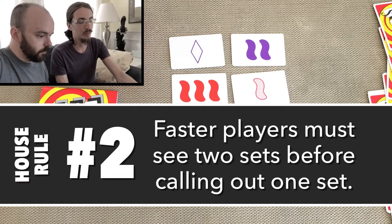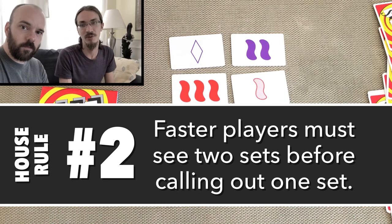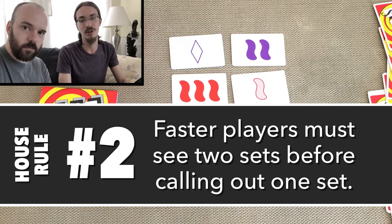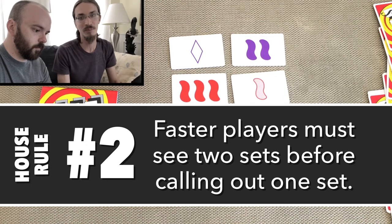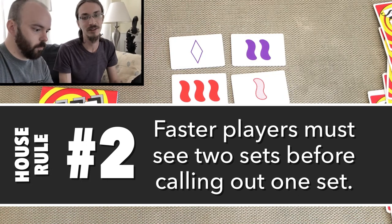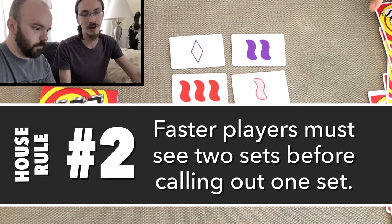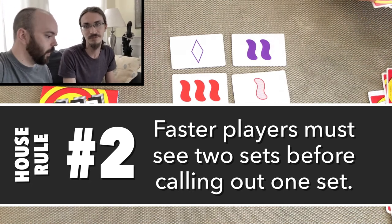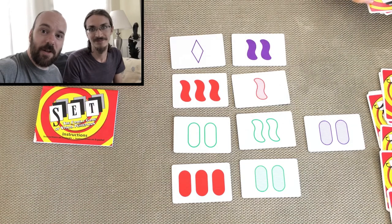One more thing we want to talk about is a house rule: you can wait until you have spotted two sets before you call 'Set.' So anytime before you call it you have to have spotted two — they're allowed to be overlapping. Sometimes that means you have one in reserve that you break up when you take a set off the table. But if they're not overlapping, you might remove three and then get some new cards and still have that reserve set to wait before you call the next one. So there you have it — that's how you play Set. Go out and have fun!